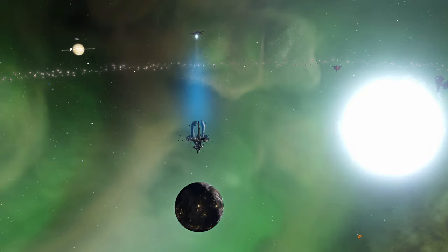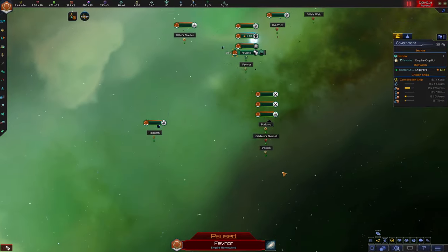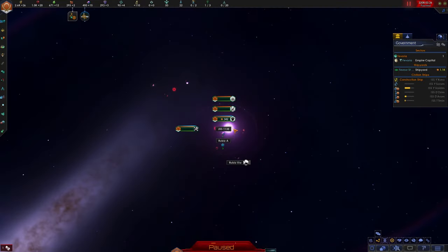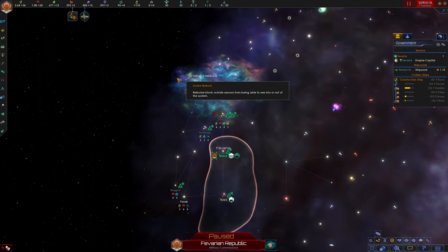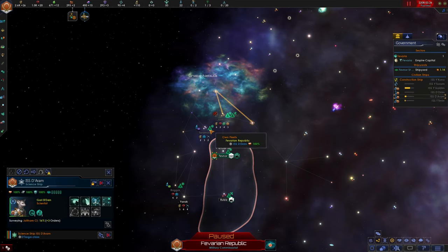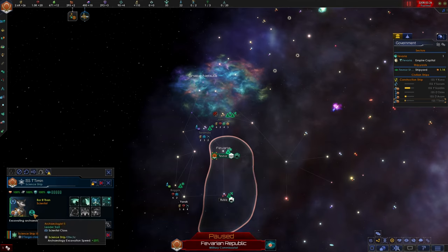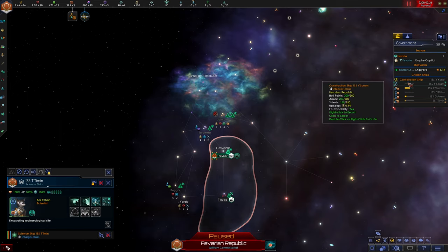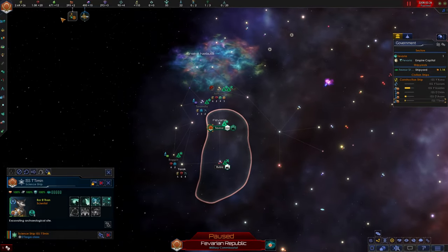Hello everybody and welcome back to episode two of our Stellaris playthrough as the Favarian Republic. We are currently looking at our scientist who is investigating the destroyed MSI warship hovering above our planet. Last episode we made some good progress building infrastructure in and around our solar system and even expanding to a neighboring solar system. We have four scientists in total, three exploring and one looking into the MSI warship. We are on the hunt for our guaranteed habitable world, with that setting at one, so we should find a savannah world somewhere near our starting system of Fevnor. Let's unpause the game and see where it takes us today.